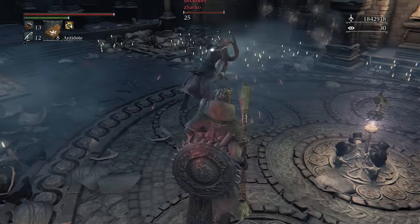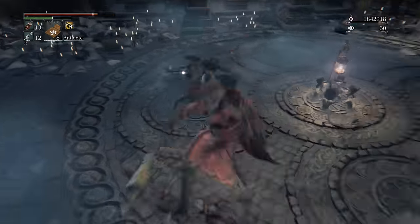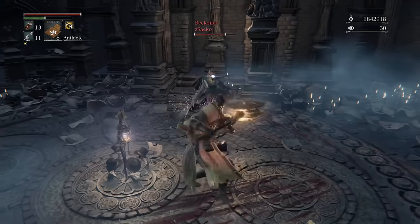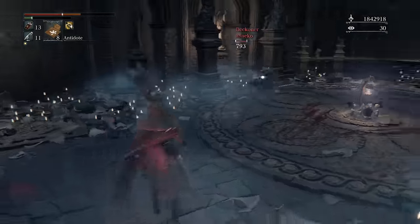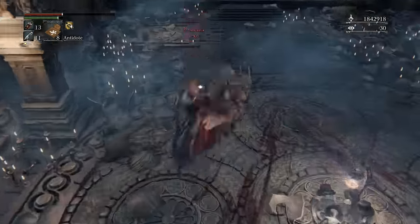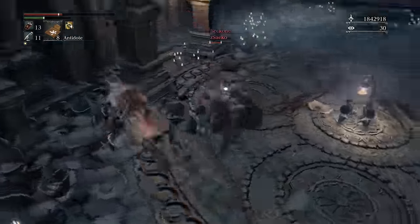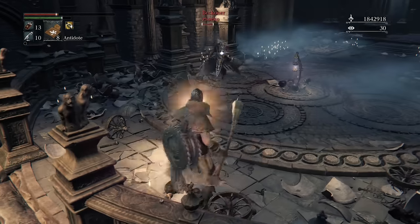The R2s are going to be slower speed overhead attacks, and when you charge your attack it's going to be a very wide, strong sweep with a heavy stagger. That's really good if you go unlocked and you have someone who's strafing or dodging sideways. If you're unlocked, you can easily turn towards them and get them if you get that fully charged R2 off.